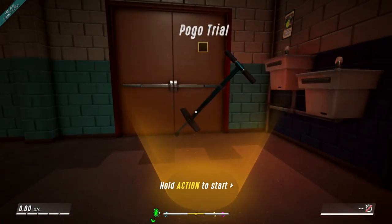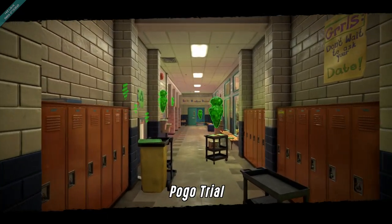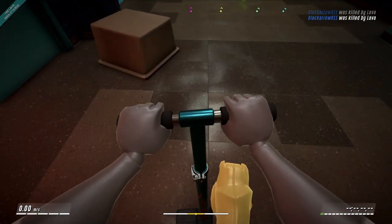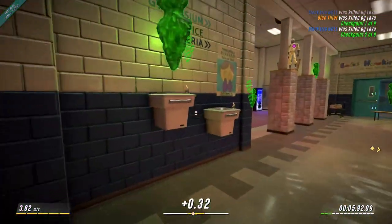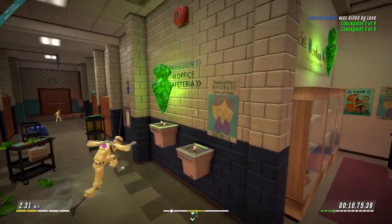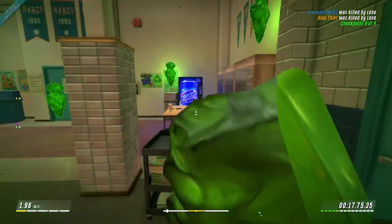A pogo trial? Wait a minute. Find all the checkpoints using the pogo stick. Start trial. Oh my gosh, this is amazing. So it's not just normal parkour stuff. You've also got... apparently he's a stunt pogoer. Alright, that's not going to reach. This must be a time trial kind of situation. I thought I could jump up there, but I can't. It looks like we've got to go around the same way that I did to get the cards before.